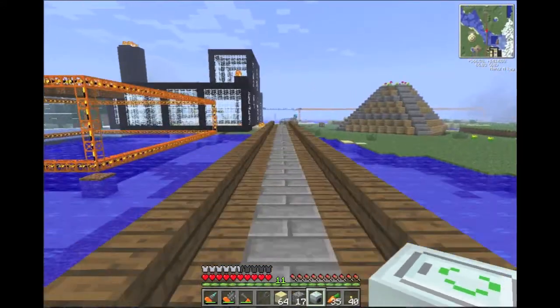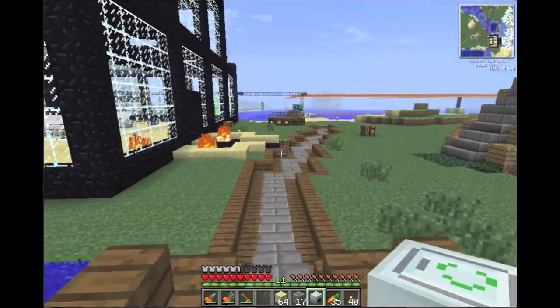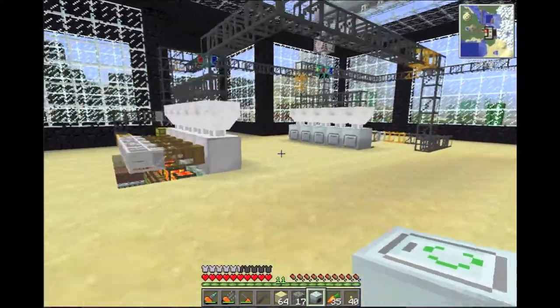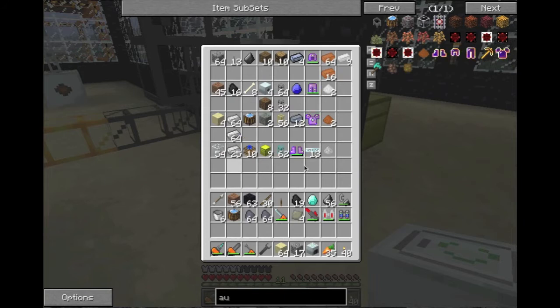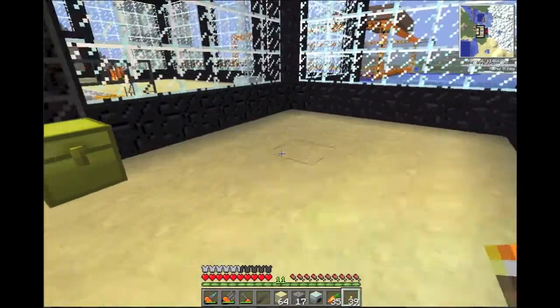I'm gonna set this up so that all the cobblestone coming in here — and there's probably gonna be too much cobblestone for one recycler to handle. On my quarries over here I have eight and they still fill up, so one isn't gonna do it. But here's the setup I had from the quarry video. I've got a good amount of stuff already — look at all this iron, some tin, some copper — so it's definitely been doing its thing.